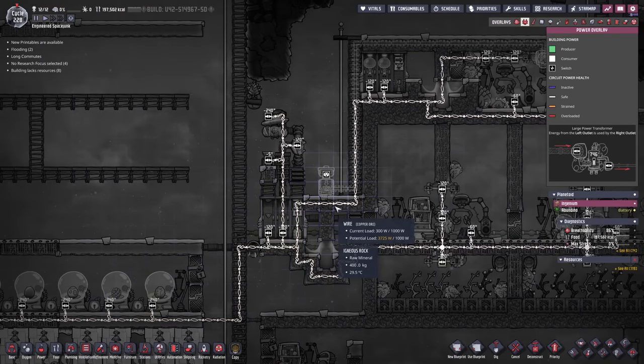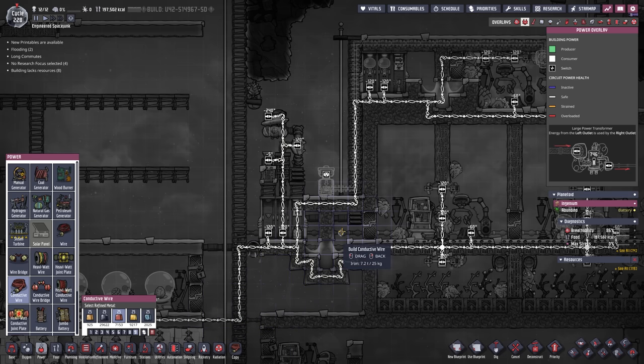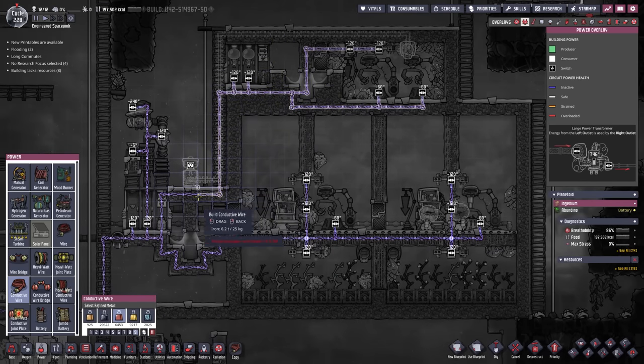1000 watts seems a little bit low. Can we replace this wire? Let's take a look at what we have - we should have iron. We have 7153 kilograms worth of iron, so we are going to replace all these wires with iron. The reason we have so much iron is our iron volcano - it is finally paying off that we tamed it. I'm going to replace all the wires over here with conductive wires.